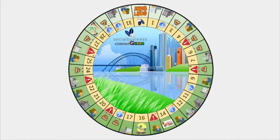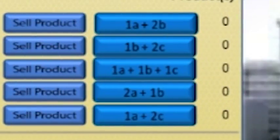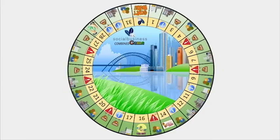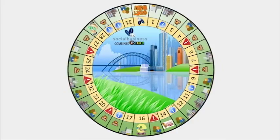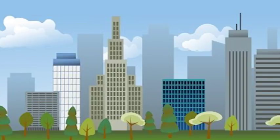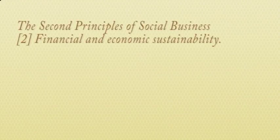A player can produce a product after the factory building process is completed. To produce a product, a player needs the required raw materials according to the information on the button. Raw materials must be bought from the market, and the price of all raw materials is $1. Players can sell their products to a customer at spaces with the customer sign. When a player has met all the goals, the player will be announced winner for Stage 2 and the game will proceed to Stage 3. By completing Stage 2, all players will learn the second principle of social business: financial and economic sustainability.